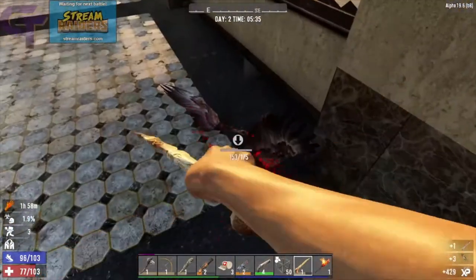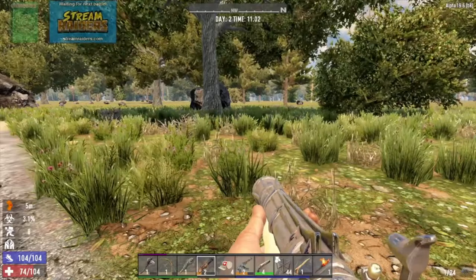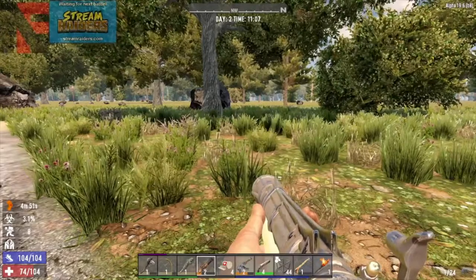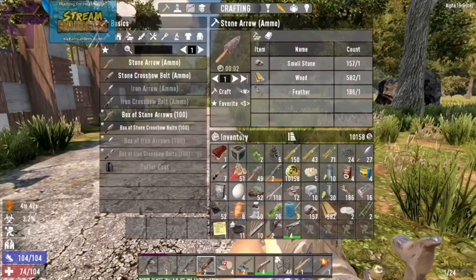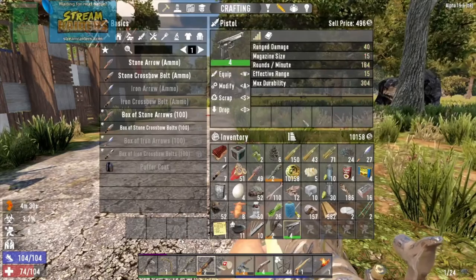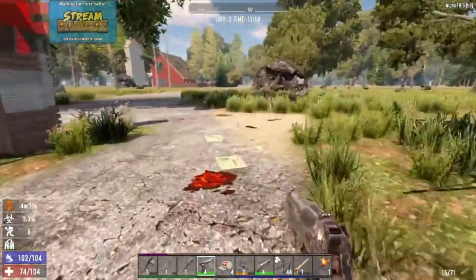The equip function has existed forever, but who actually uses it? With the addition of action hotkeys back in Alpha 16, equipping items in your tool belt is easier than ever. When you have a shiny new item you want to equip and your tool belt is full, equip the tool belt item you want to replace. Then open your inventory and click on the item you want to put in your tool belt. Press the equip action hotkey — W by default — and the item will be in your tool belt. This comes in handy if you need to switch items in a hurry during a battle with a horde.